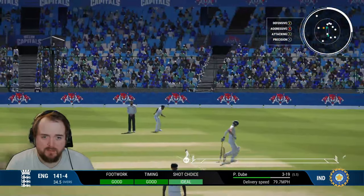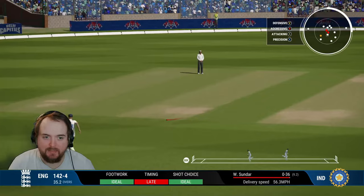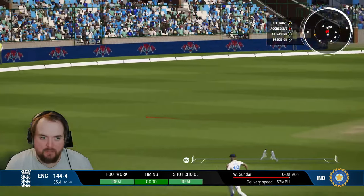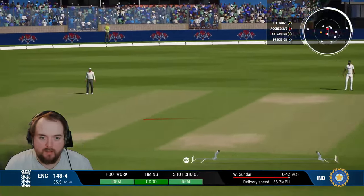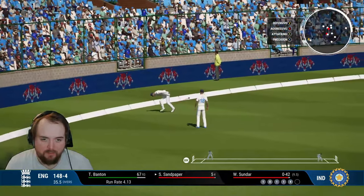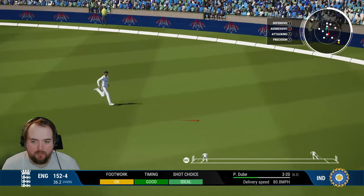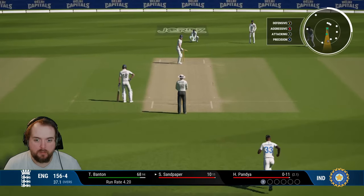A flick off the legs - no run. Flicks away into the leg side, picked up by mid-on, we get one. Straight on the pads, we go through mid-wicket and pick up four. Flicked away same spot again, we pick up two or three - we keep strike for the next over. Driven through extra cover, we come back for a couple. Hardik comes in to bowl now.